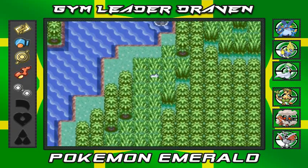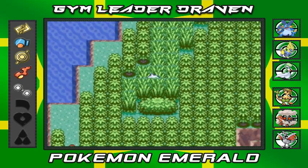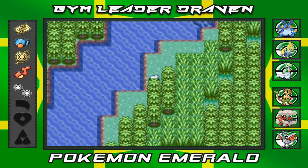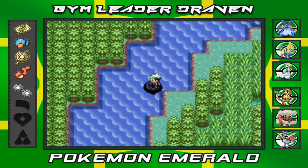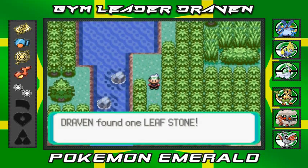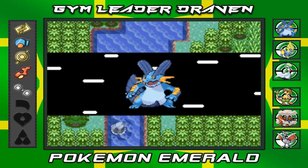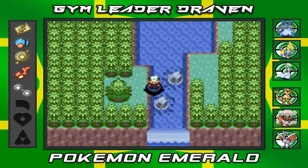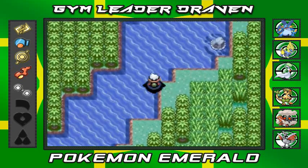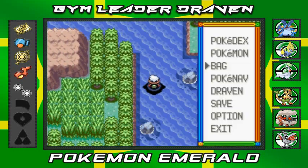Moving along, we find another secret base area right here — it's a pretty good one. And looking at this, we found ourselves a Leaf Stone! So if you guys have a Pokemon that needs a Leaf Stone, that's great. There's another tree right there for a secret base, but you can't really get anywhere through that one. That's pretty much it for this area and my repel has worn off.